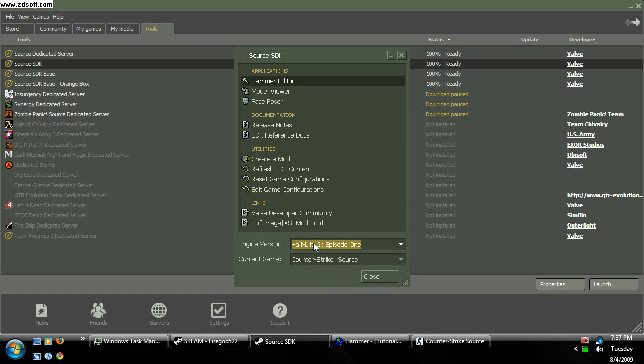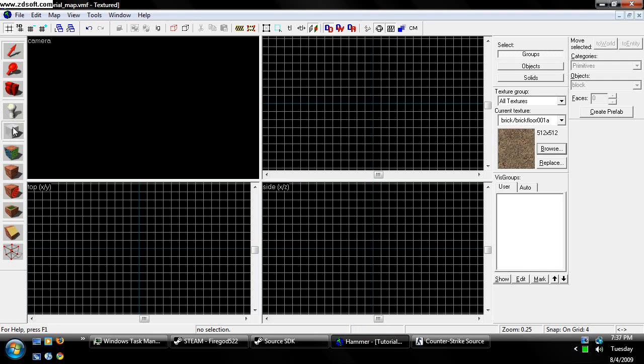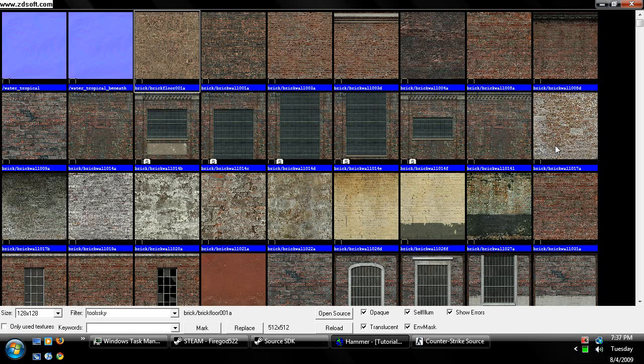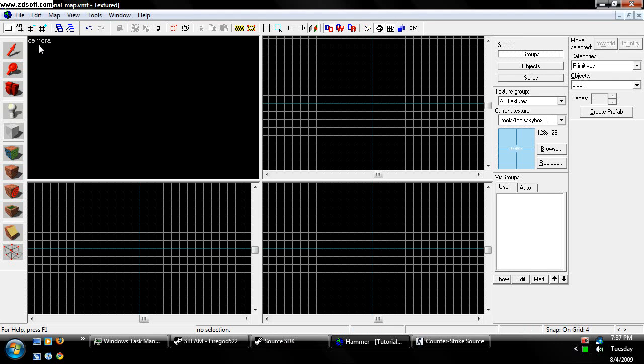Go ahead and open up Hammer Editor, and what we're going to start off with is a little box, if you will, that's going to be our playable level. So we're going to go to Browse and search Tools Sky. Basically, this is going to be our skybox section — you look up in the air and there's a sky on your map. This is pretty much going to solve that.